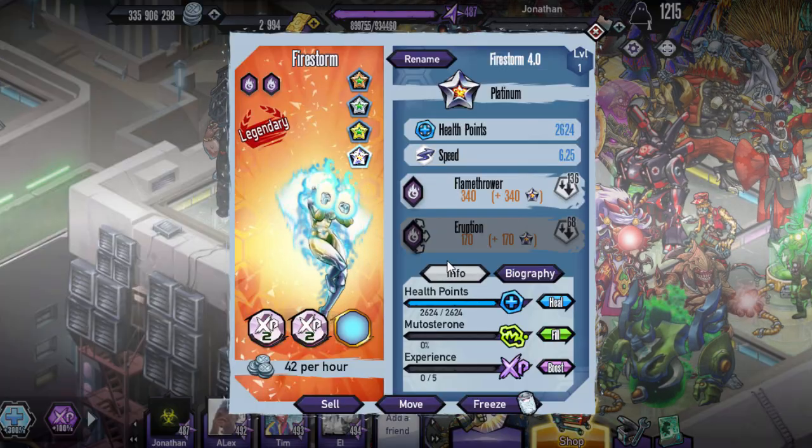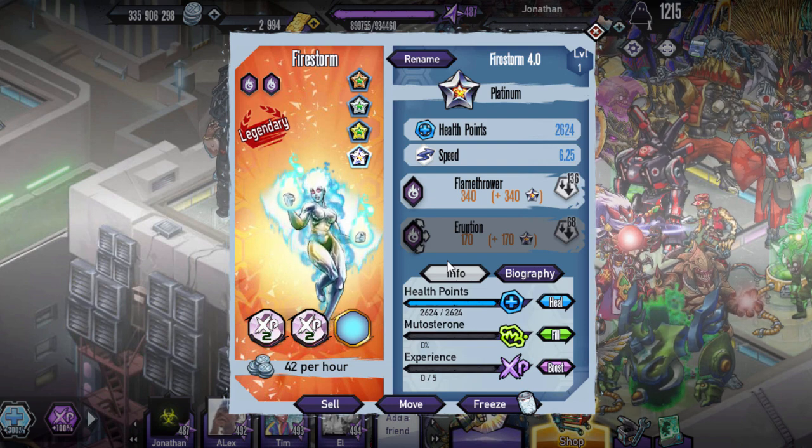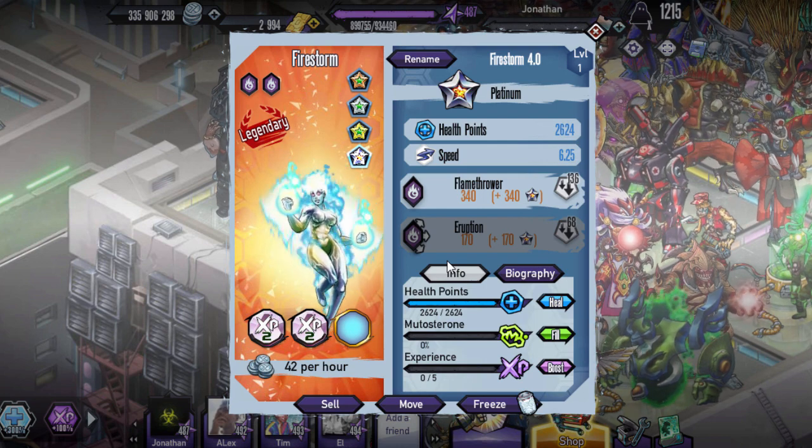Let's actually check out its stats — 6.25 speed, so not the best, found in the middle. Flamethrower is its first skill, Eruption is its second skill which is a tri-attack. It's also a double mythic mutant.